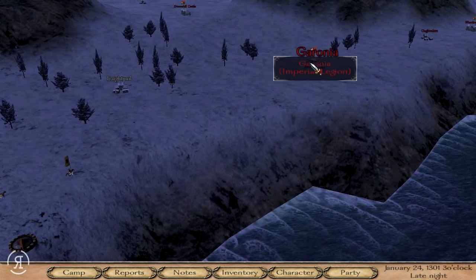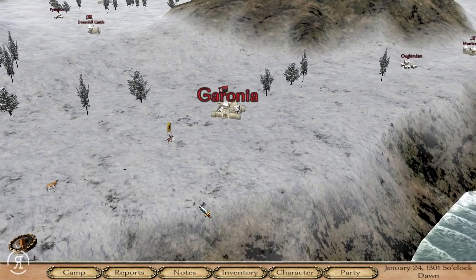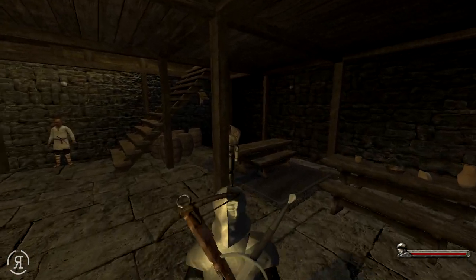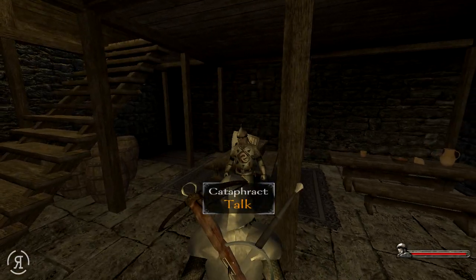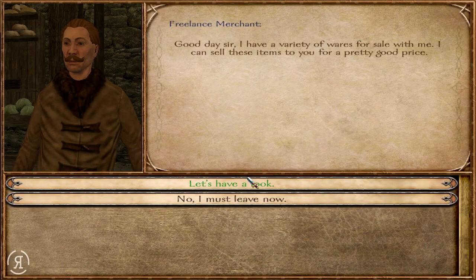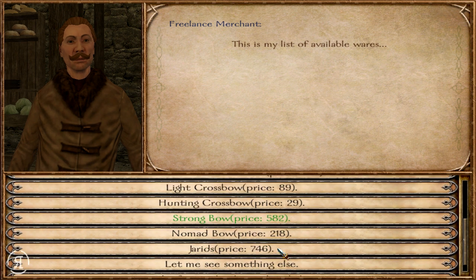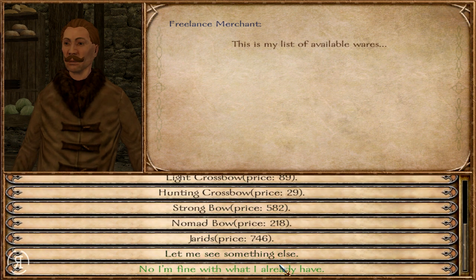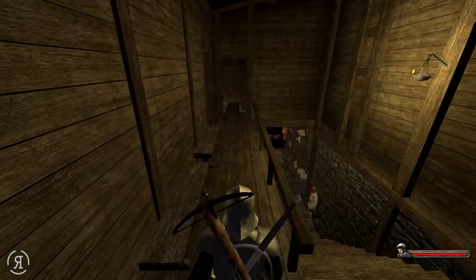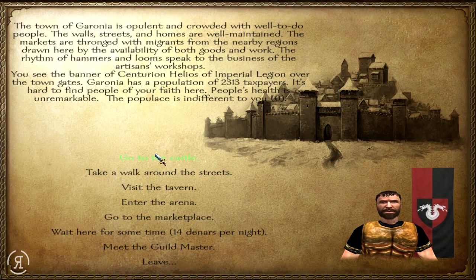I'm heading into the Imperial Legion's town to look for companions - I didn't check at Peach Moss either. Hopefully we'll find someone. Oh, we have a Cataphract unit - cataphracts are quite powerful - and some Anterian Peasants here. There's also a freelance merchant, which is interesting - you can actually buy from this fellow right here. I don't believe any of those items will be better than what I have, but it's a nice option. No one upstairs apparently.